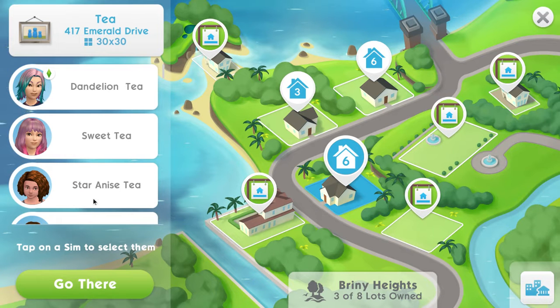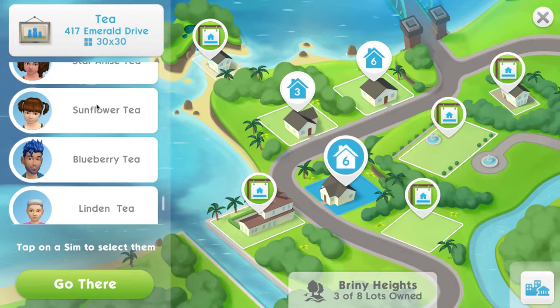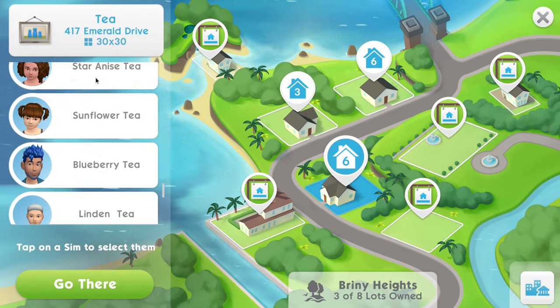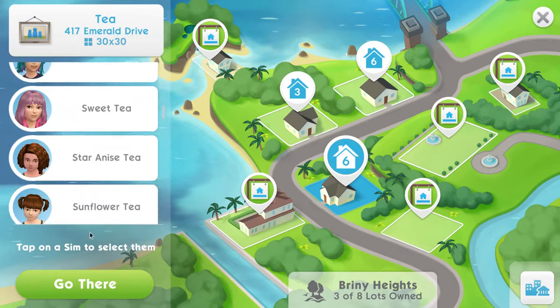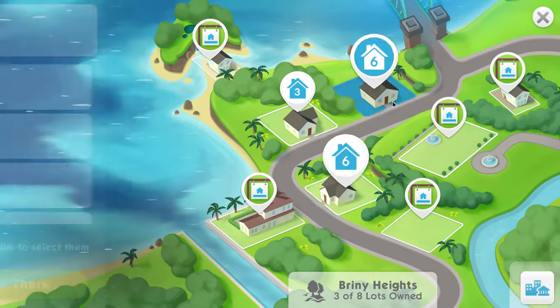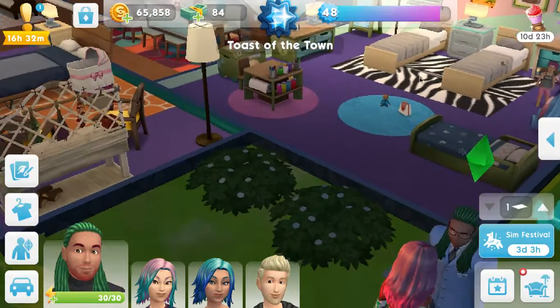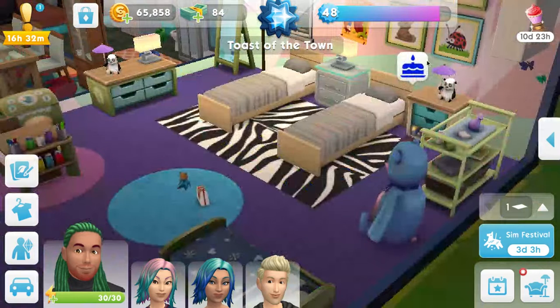I am working toward that. In the third house we have Dandelion. Sweet and Blueberry are her siblings, and the other kiddos are her children. We have a lot of aging up to do, so let's get started because I think everyone is aging up.